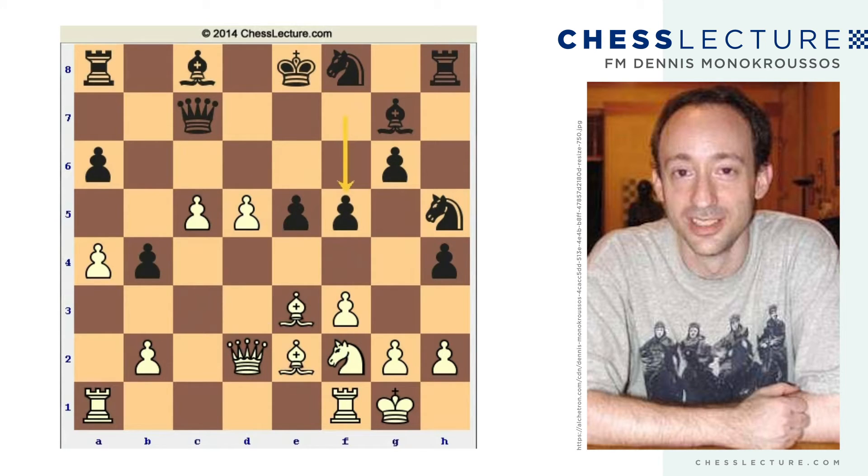So Black plays f5, grabbing some space and threatening to play f4, simply trapping the bishop. f5 also takes away the e4 square from White's knight, so it makes very good sense. White played d6, Black played queen to c6. Let's keep track: on move 17, White sacrificed his queen's knight — so one piece sacrificed, six to go. Now comes sacrifice number two: bishop to b5.